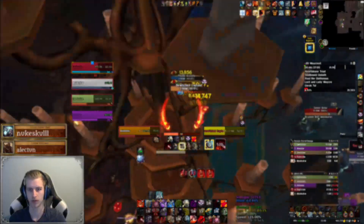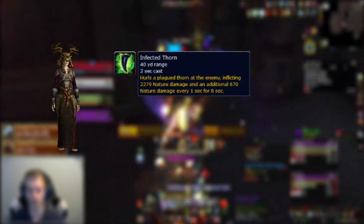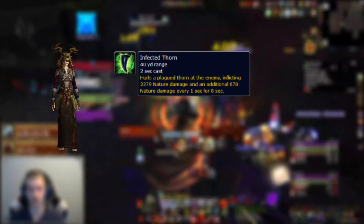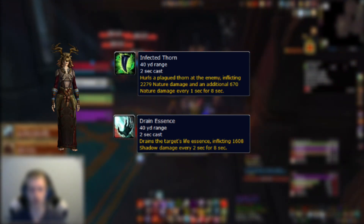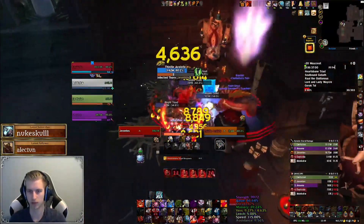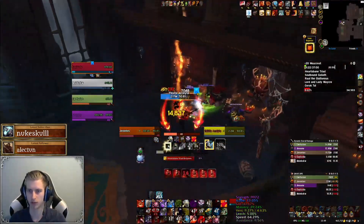Other than the captain we'll face the Thistle Acolyte, paired with some Blight Toads. The Acolyte will cast Infected Thorn, doing minor damage and leaving a dot — it counts as a disease if you want to dispel it. They will also periodically cast Drain Essence which you want to kick to prevent shadow damage over time. Lastly, Blighted Toads will explode after dying, indicated by a green swirly, so simply move out of them.